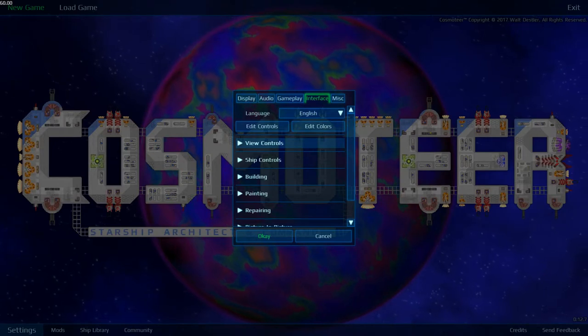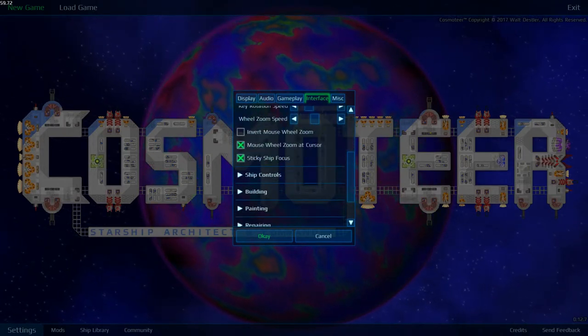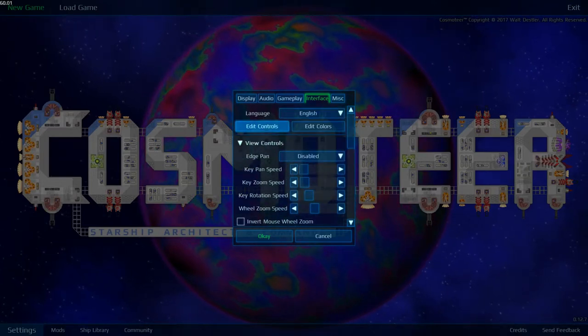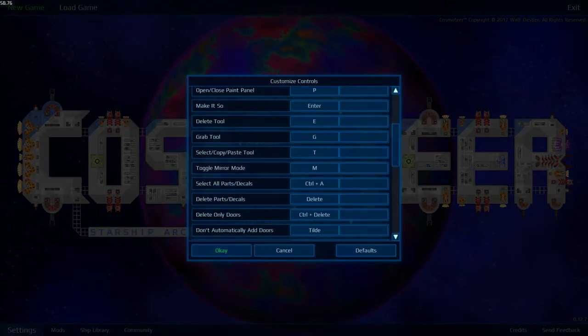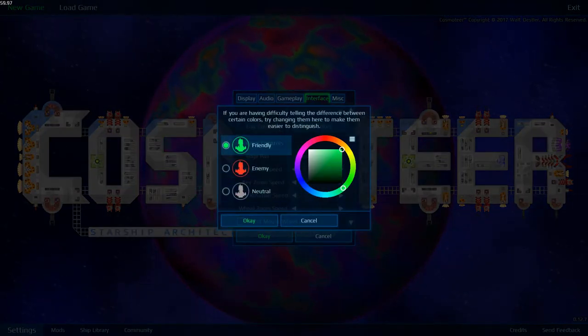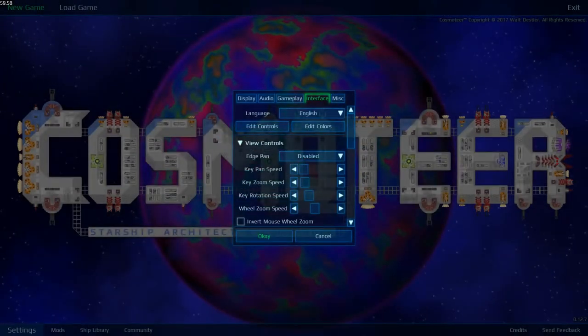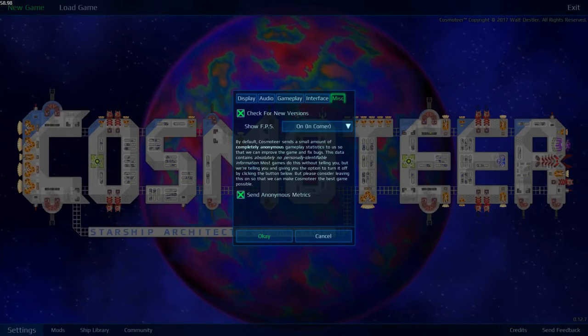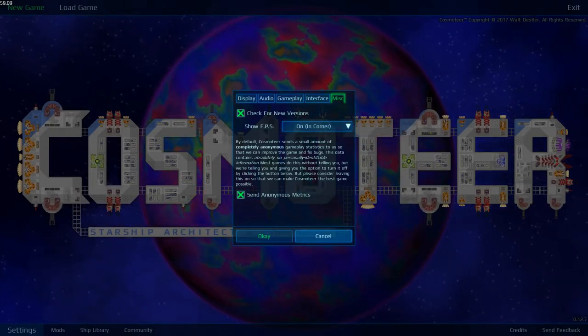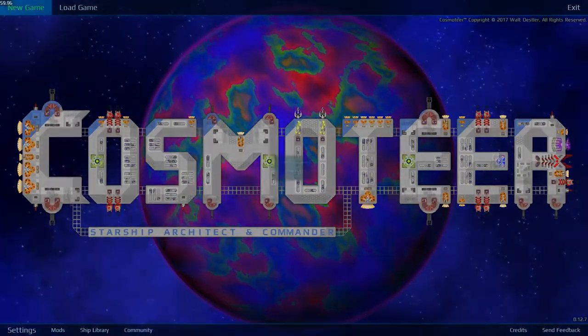It's a 2D spaceship building and fighting simulator, and you can see we have all these options. The controls are fully rebindable, and everything is awesome. You can also edit the colors, so if you have colorblind issues, that kind of thing. It also has modding support — that's off by default, but I turned it on.